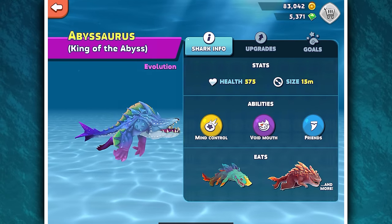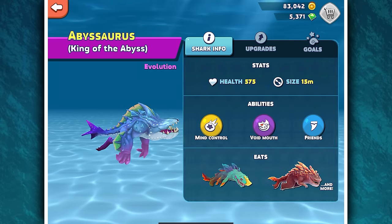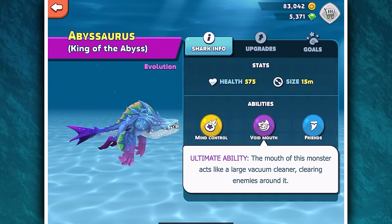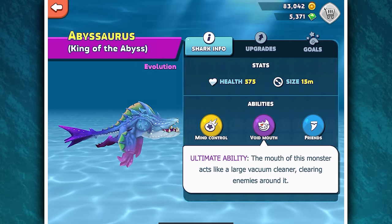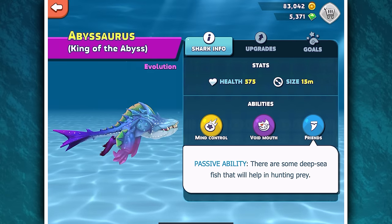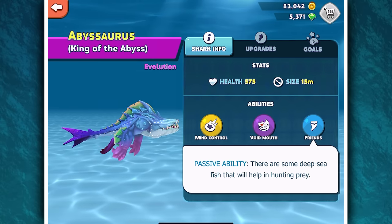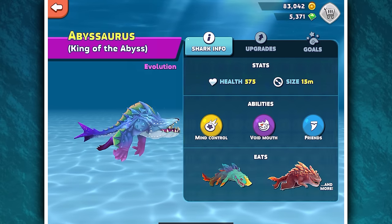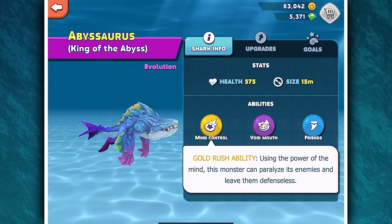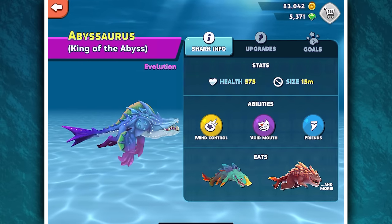Let's look at the information: King of Abyss. Void Mouth — the mouth of this shark acts like a large vacuum cleaner, clearing enemies around it. Passivity — there are some deep sea fish that will help you. So the angler fish we find them and mind control. Gold rush ability — use the power of mind control; this monster can paralyze its enemies and leave them defenseless.